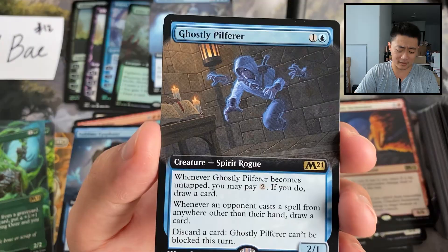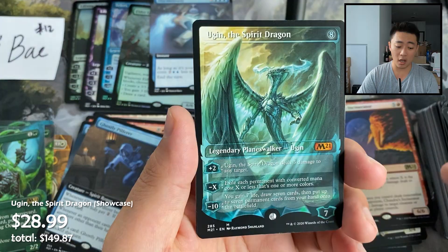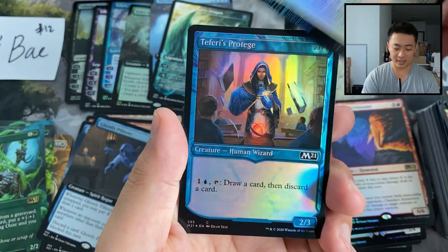Got a foil rare — whoa — a foil extended art Sanctum of All! That's pretty sweet. And another mythic — Ugin, the Spirit Dragon, showcase mythic! We end off with a Protege and a soldier knight token.